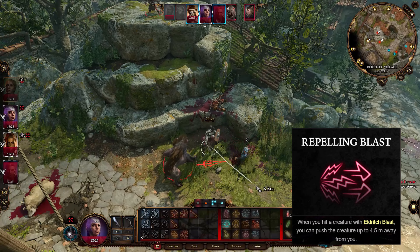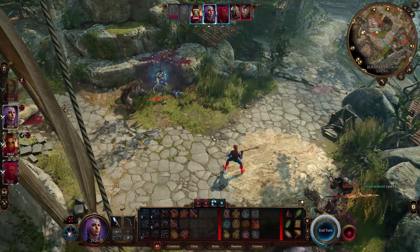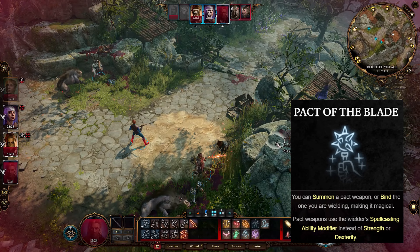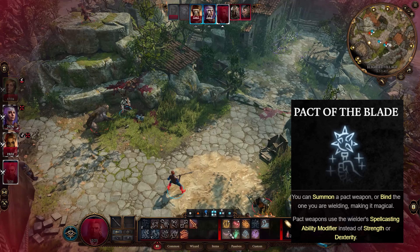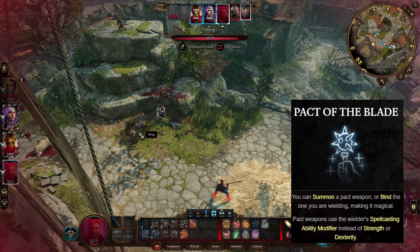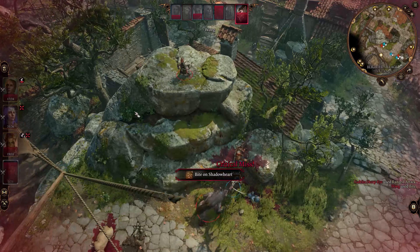Repelling Blast — when your Eldritch Blast hits an enemy, you can push the creature up to 4.5 meters away from you. If you have an extra level to spare, you can dip up to level 3, wherein Warlocks have the option to take Pact of the Blade, allowing you to use a Pact weapon. This weapon counts as magical to overcome resistance and immunity to non-magical attacks and damage. You're also going to use your Charisma for the attack rolls for that weapon. You can use Bind Weapon on any kind of weapon even if you are not proficient with it — the Warlock becomes proficient with it and uses his Charisma modifier for its attack and damage rolls.